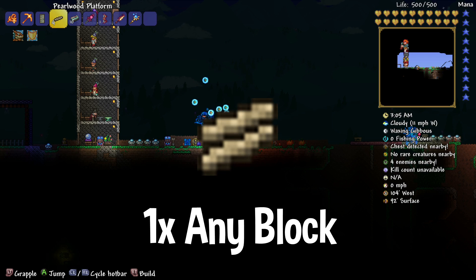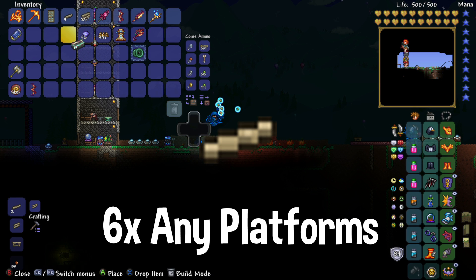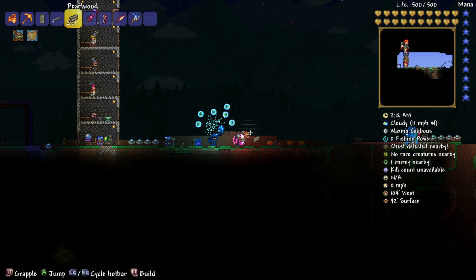So all you need for this is one of any block, then you'll need a door, you'll also need a hammer, and six platforms. Once you've got those, let's go ahead and do this.